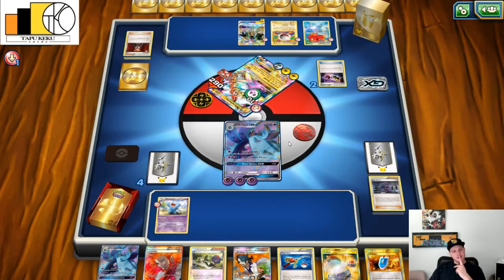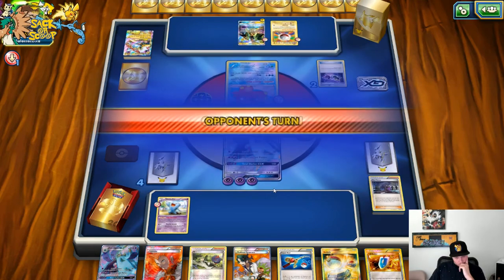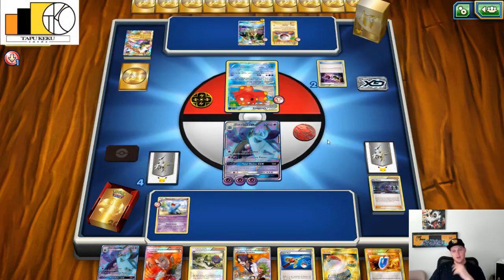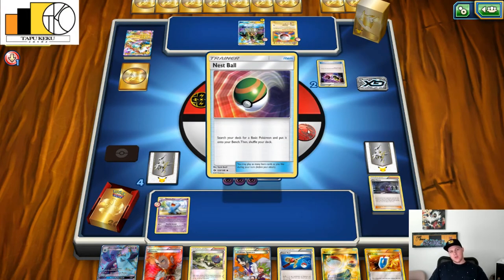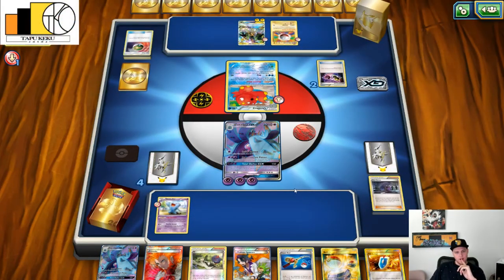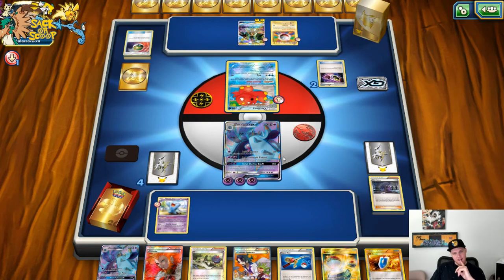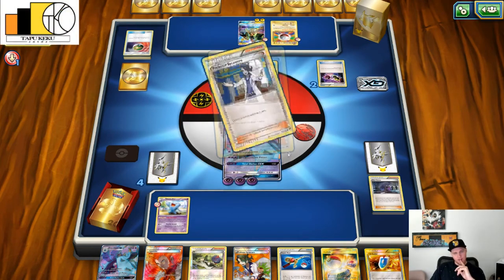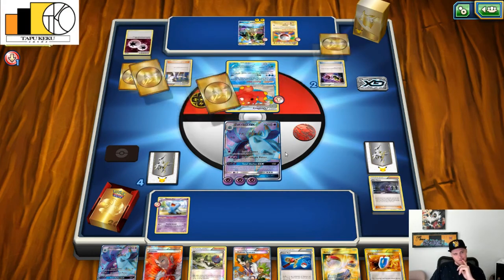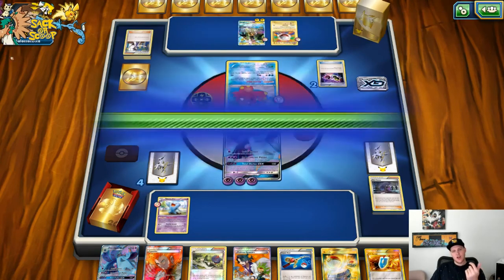There's our Super Rod — 7 energies in the discard pile. Next turn we're going to Lysander out his Coco and poison it. He has to attack or retreat to get rid of it. There is a combination he can do — say I Lysander out his Tapu Coco. He can Hard Retreat, attach an energy... This is tough. So we've got Super Rod — all three of those. We have one more Tapu Lele in deck.